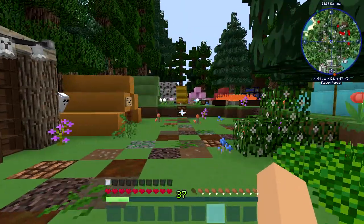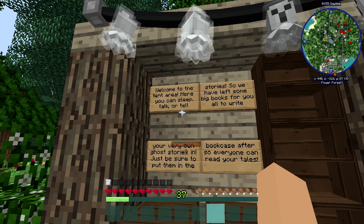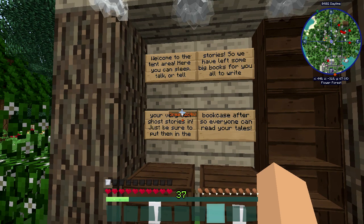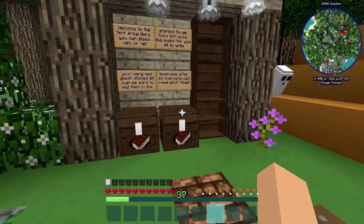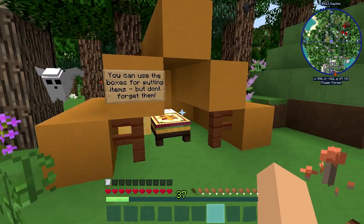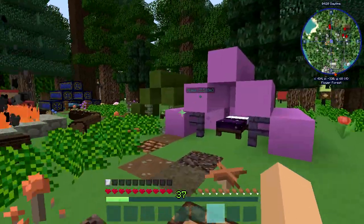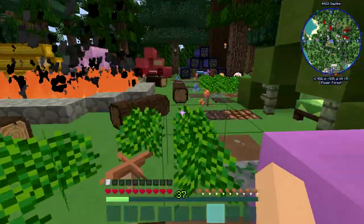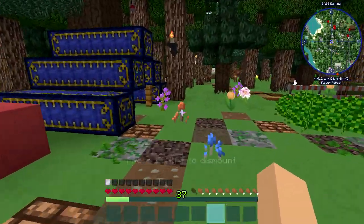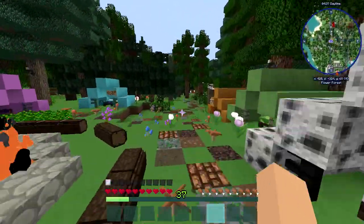Over here we have all of the tents. Welcome to the tent area — here you can sleep, talk, or tell stories. They've left some big books for you all to write your very own ghost stories in, and be sure to put them in the bookcase after so everyone can read your tales. You can use the boxes for putting your stuff in but don't forget it. That is so cool — look at that bed, that's gorgeous! And the big old campfire with the little logs, and you can actually sit on the logs!